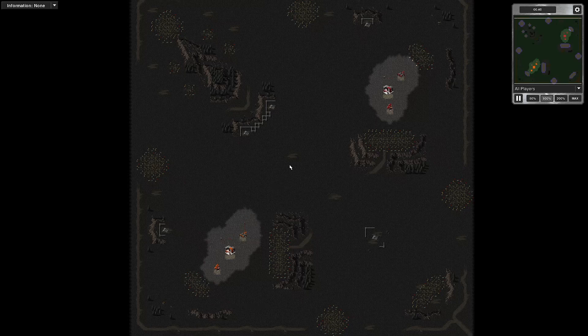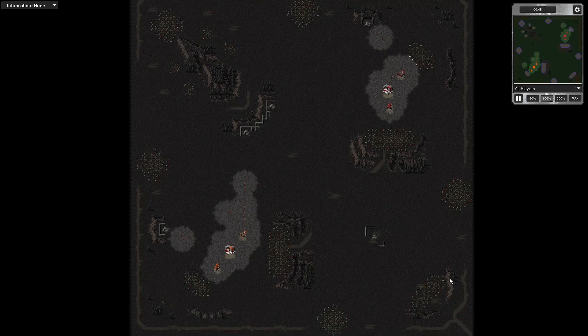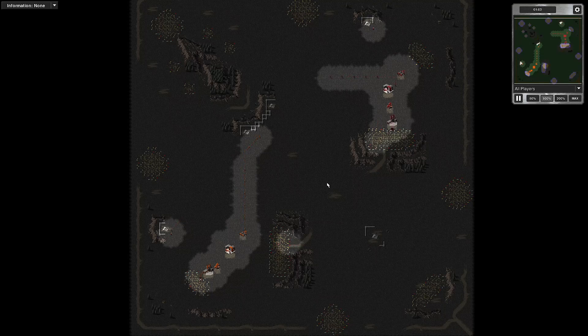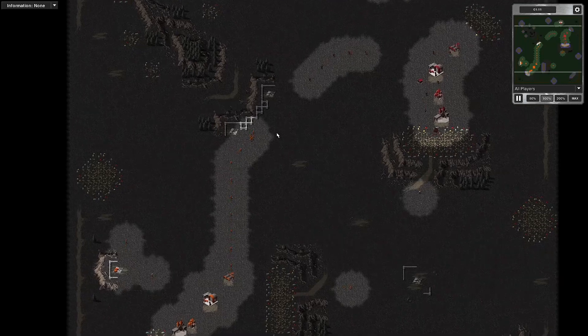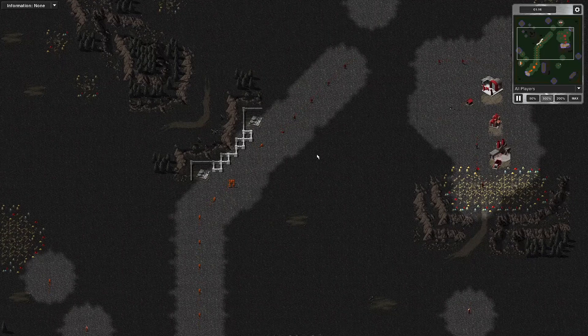Let's have a look and see what happens. We've both got an identical start — an engineer each moving to the closest oil derrick. Now this map, Overkill, is a new map, and a player, JMegaTank, made it. I've been expecting this map for a while because he told me about it. The other map is Desert Fight — two newly released maps by that creator. All the maps I've seen him make recently are very good, so I highly recommend them. This is a game to show off this map as well as show you a 1v1 game.